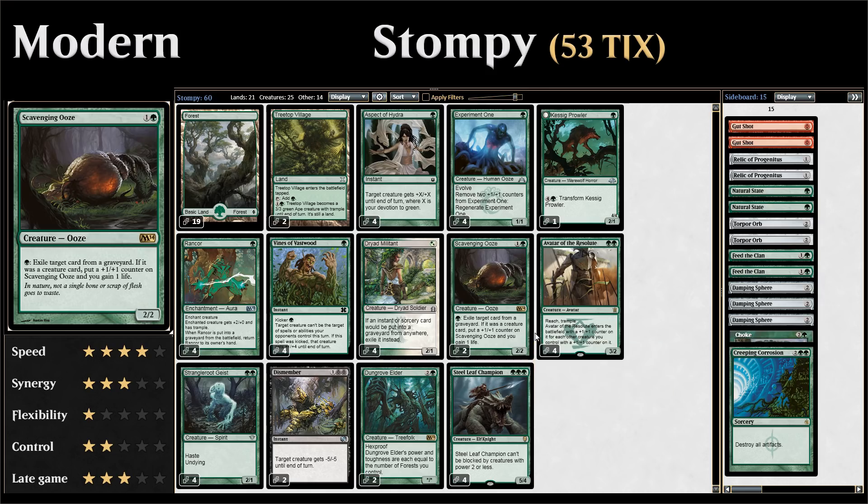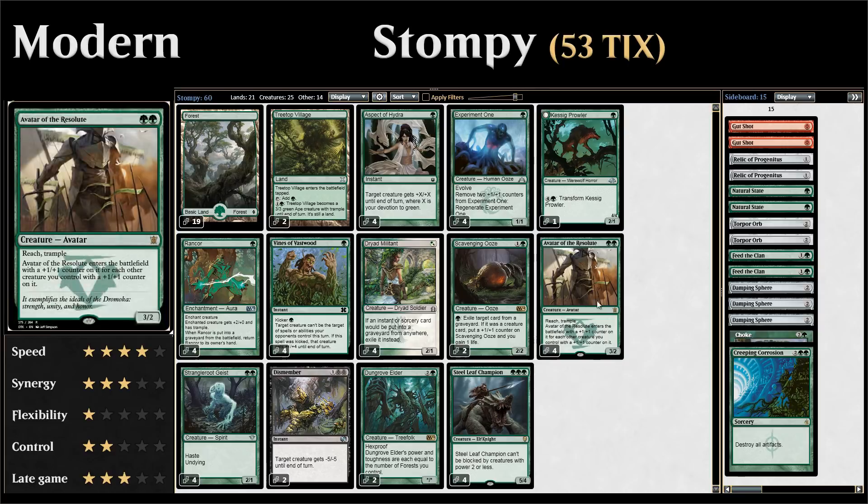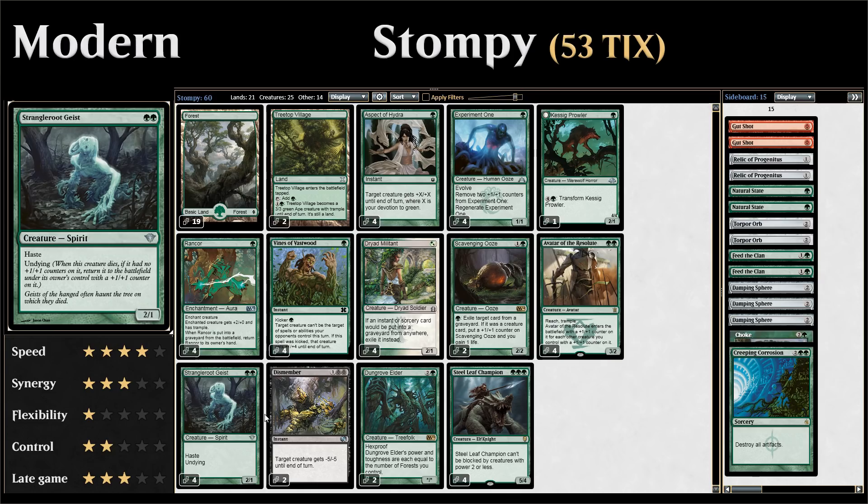Moving on to our two-drops, we have two copies of Scavenging Ooze, a two-mana 2/2. For a single green mana we can exile a card from a graveyard, gaining one life and a +1/+1 counter if it was a creature. Then we have four copies of Avatar of the Resolute — double green for a 3/2 with reach and trample that enters with a +1/+1 counter for each other creature we control that already has one. We also have Strangleroot Geist — double green for a 2/1 with haste and undying, meaning it returns from the graveyard as a 3/2 if it didn't have a +1/+1 counter, making it a resilient threat against removal-heavy decks.